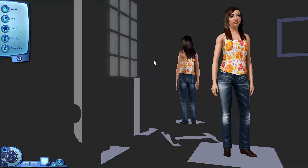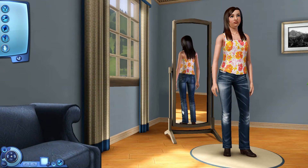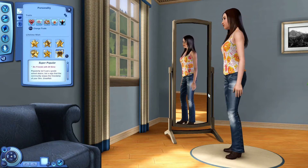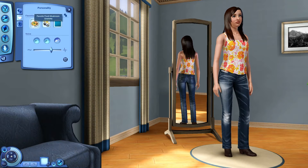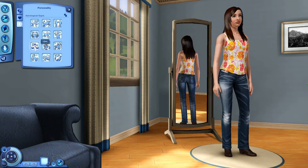We have Tori Davis up next, created by Lisbeth Bear. She's an animal lover, childish, couch potato, hot-headed, and socially awkward. Her goal is to be super popular and be friends with 20 sims — I don't remember if you can do that with family or if they all have to be strangers. Favorite food is mushroom omelet, favorite music is pop, favorite color is turquoise, and her astrological sign is Libra.